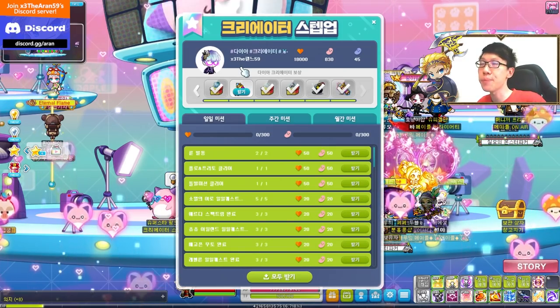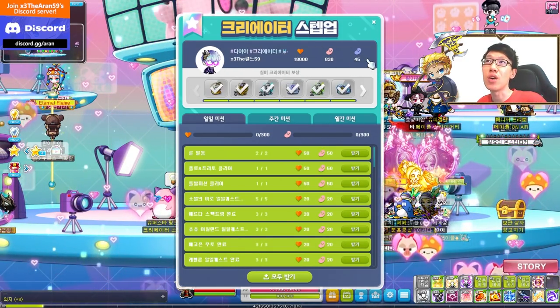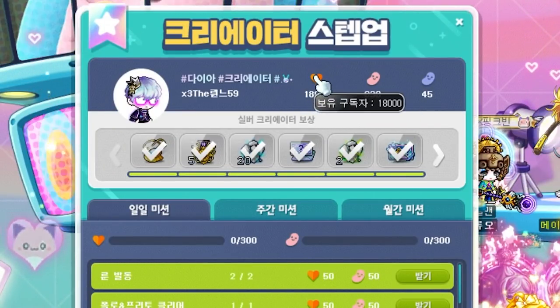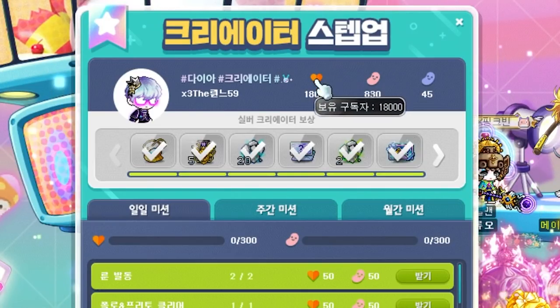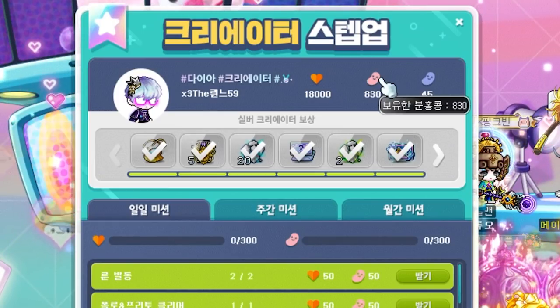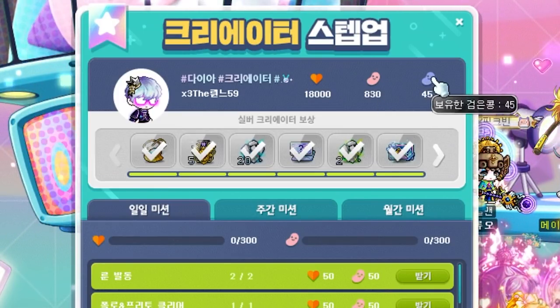The ranking system is split into three different ranks: silver, gold, and diamond creator. Now before we go into the ranks, let me discuss the currencies first. The first one, the heart, represents your subscribers. The second one is the pink beans, which acts as a coin. And this one is the black beans — it acts as a coin as well.